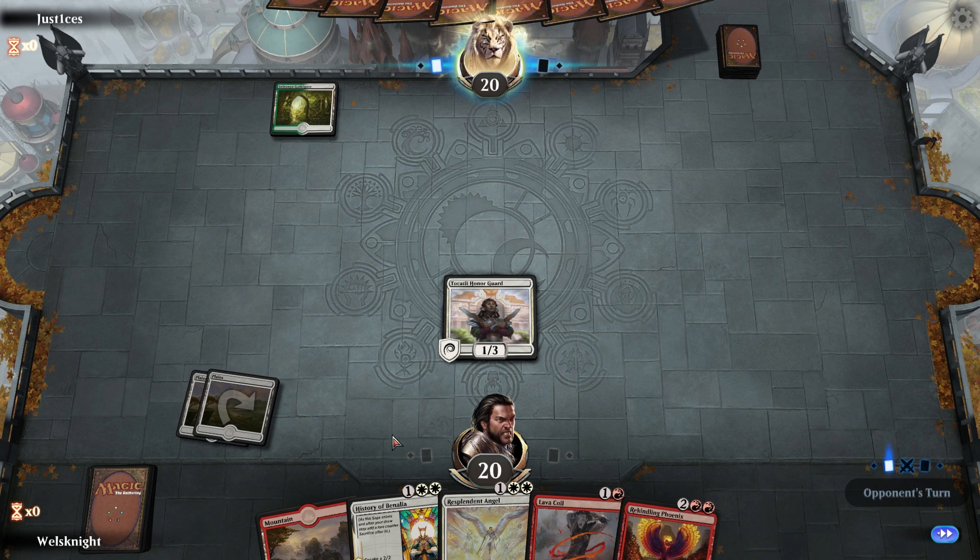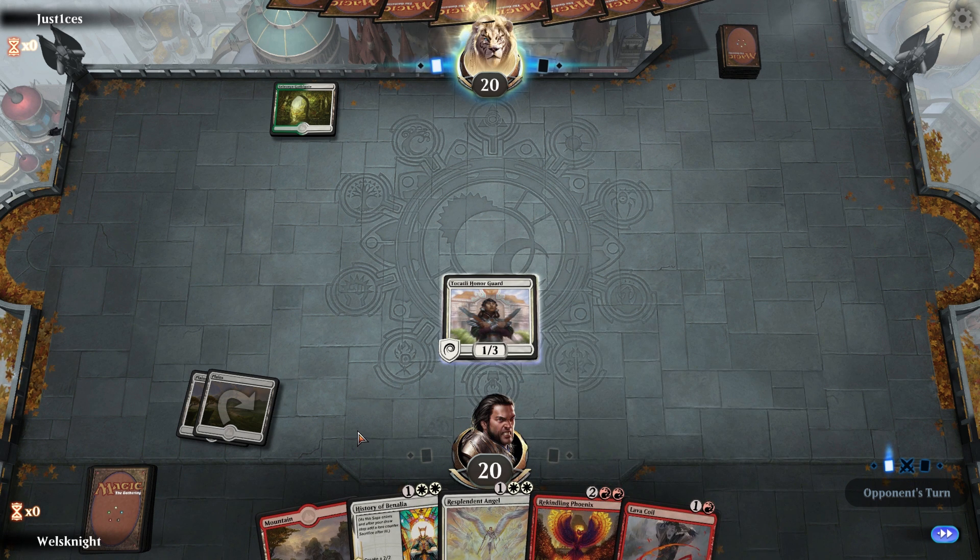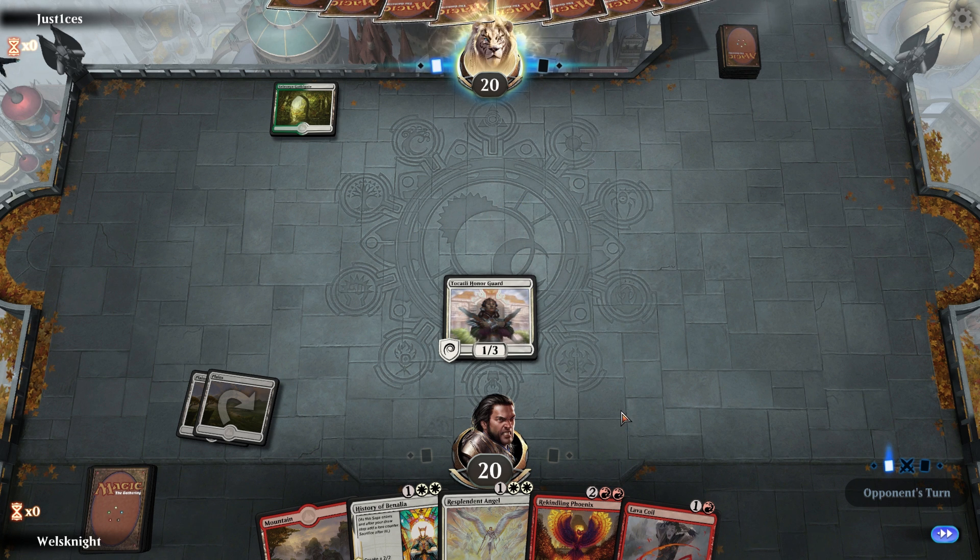Since it takes a while to get this deck where it wants to be, you need to have something you can put down early game so you don't just die before you're able to play any of your good stuff. Next turn we'll go History of Benalia — we'll see if he blows up the Tocatli Honor Guard. I don't think he will.